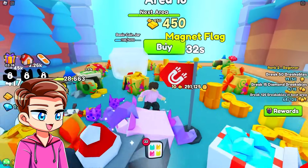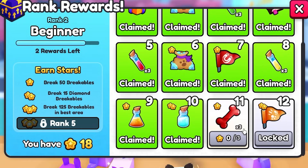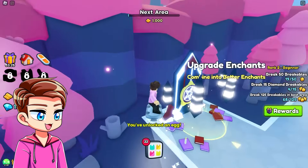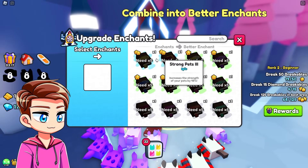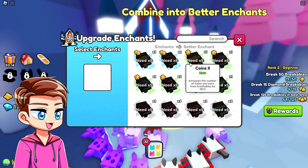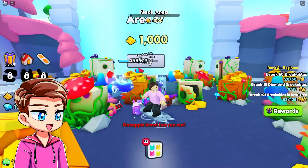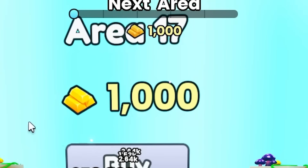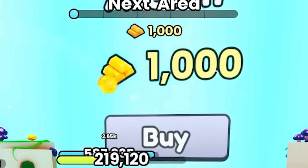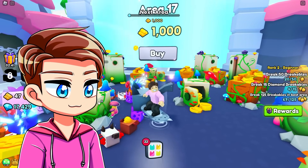I've just been grinding away here. We can afford area number 16 and we're so close to rank number three. What is this? Upgrade enchantments — this is really good. We need five of the same enchantment book to be able to upgrade it. What I think I'm going to do now is grind for a bunch of money, because we need a thousand million — which I think is like a billion. We need a billion coins to go to the next area.